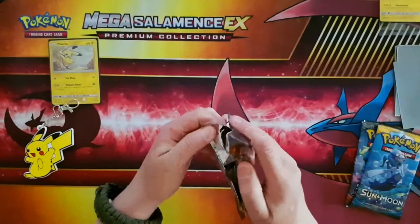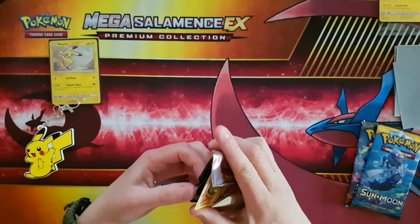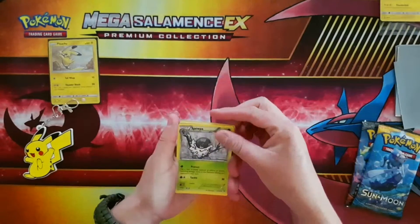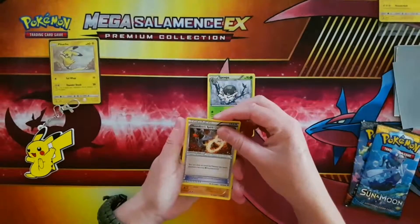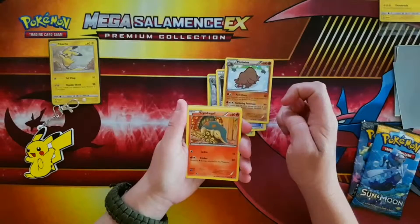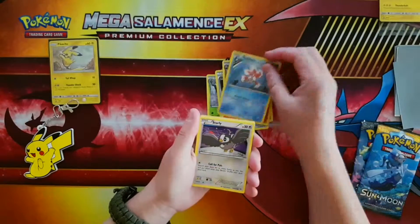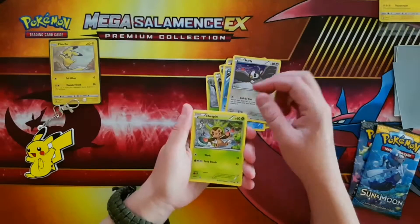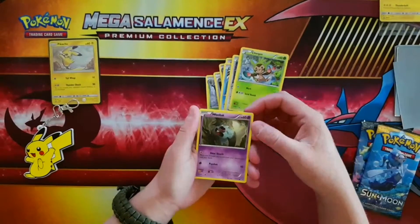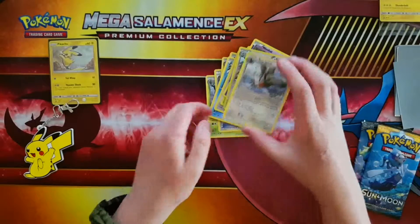Let's get to this opening! One, two, three — we have a Swoobat, a Spirit Link, Cyndaquil trying to keep itself warm, Goldeen, Starling, Chespin, and Zubat. The reverse is a Braviary, and the rare is a Staryu — a non-holo rare.